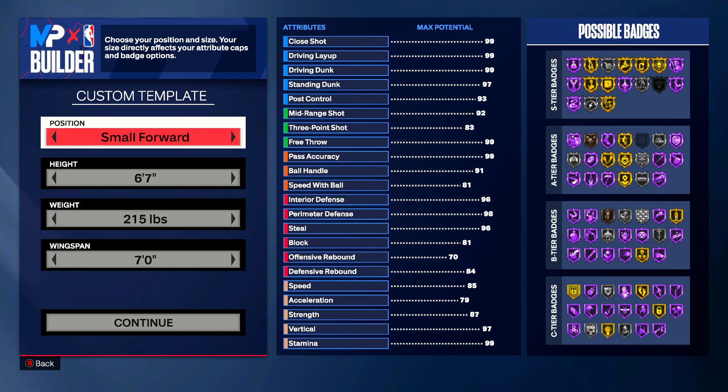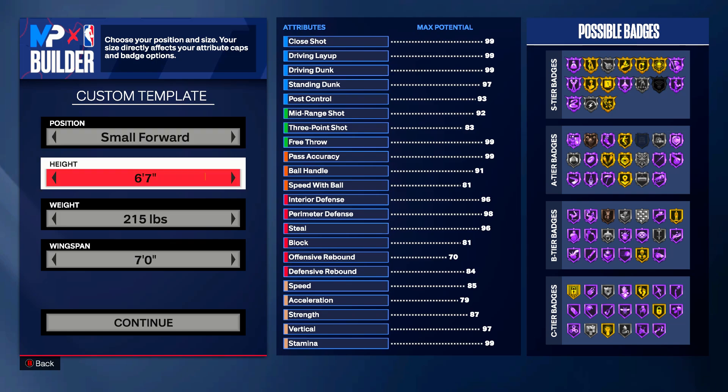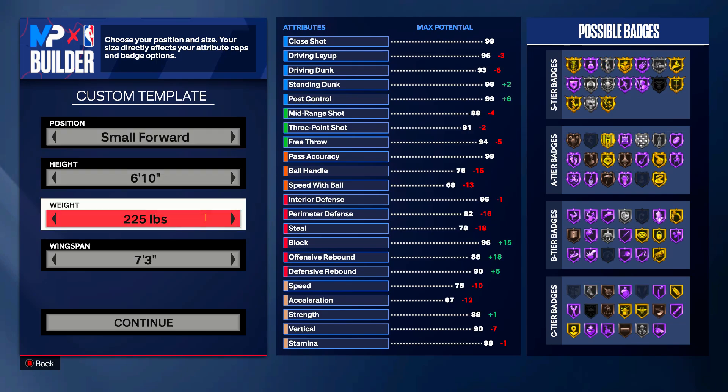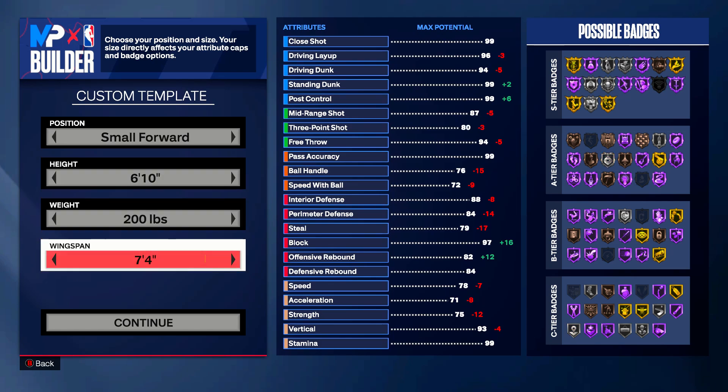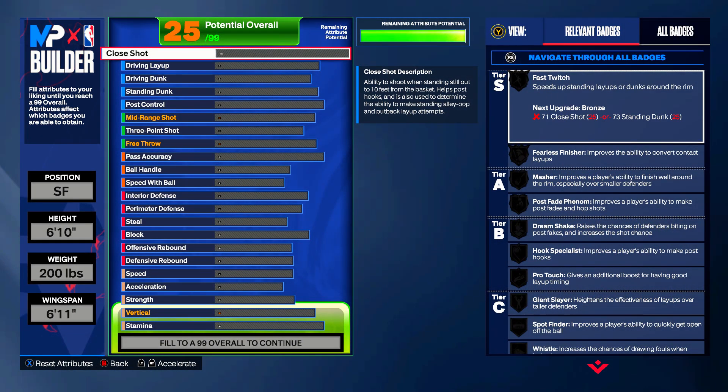Let's go ahead and get into the build. You're going to go small forward, 6'10". Comment down below what your Kevin Durant build looks like, because I know a lot of people have probably made a Kevin Durant build they think is good. So we're going to go 6'10", 200 pounds, and a 6'11" wingspan. Obviously he's a little taller and has a longer wingspan than this in real life, but to get the attributes where we want them to be, that is what I had to do.